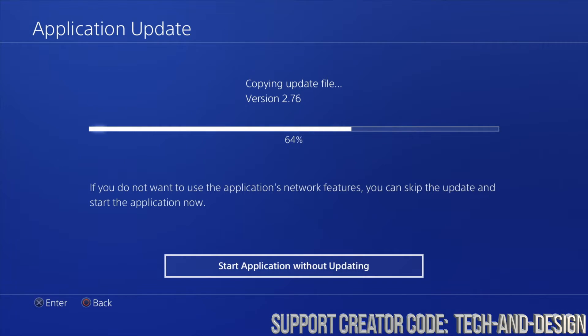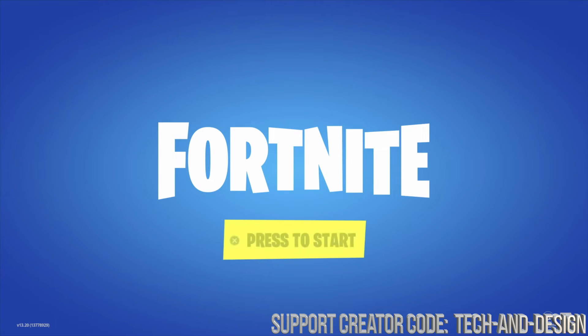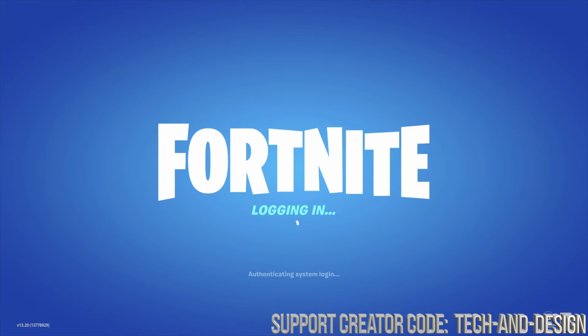Most of you on PlayStation or Xbox have signed in using your PlayStation or Xbox account, so it's always linked up. If you go into another Xbox or another PlayStation and sign in, you will see all your skins and all your V-Bucks are still there. When it's done, it'll just go right into the game — it'll lock you in and everything should work just as it should.